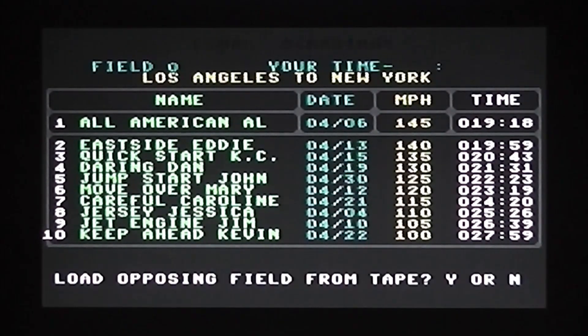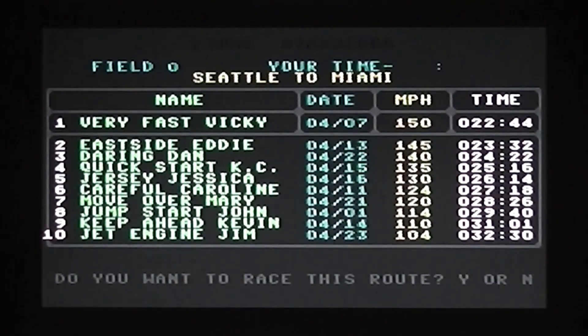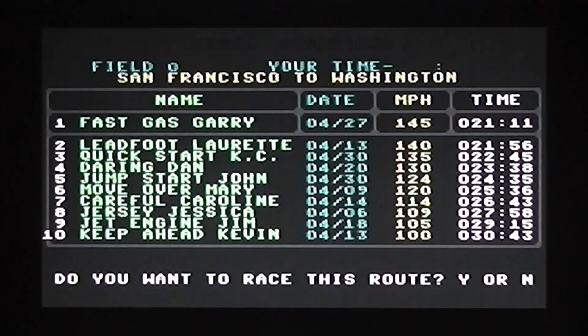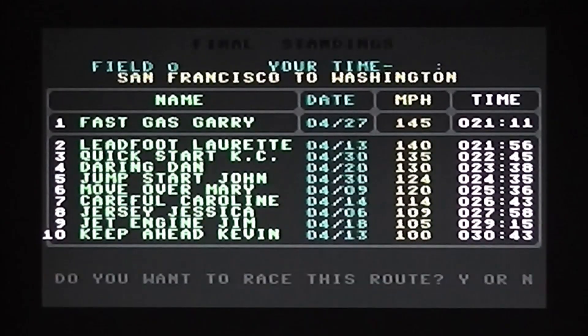You can save your high scores to tape at the end too. The game gives you the option to race each route — pressing no cycles through them: Seattle to Miami, then San Francisco to Washington. There's also a US Tour where you drive through every city on the map — 11,000 miles in total. I'm going to go for the San Francisco to Washington route.